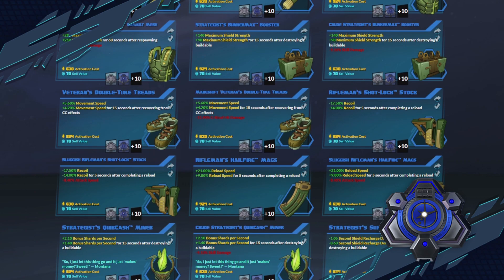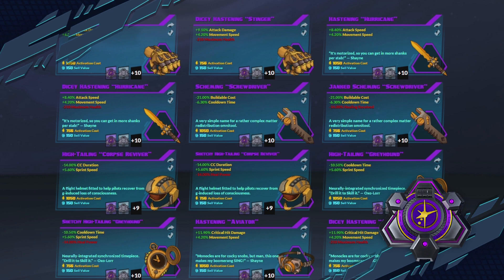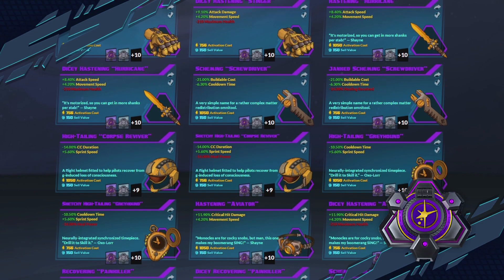These blue types of gear can also have a negative stat on them but at least they will lower the activation cost. Then we have the epic purple gear. These have two stats with no conditions. So you got one big buff with the primary stat and a smaller buff with the secondary stat, but the secondary stat doesn't have a requirement that you need to trigger in order to obtain it, like with the rare blue gear.